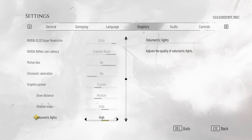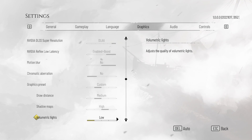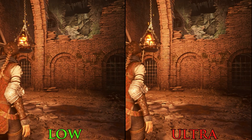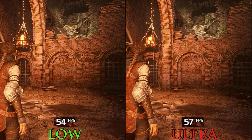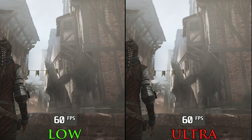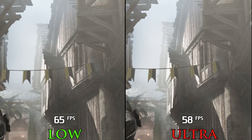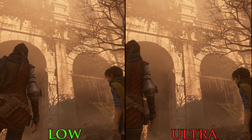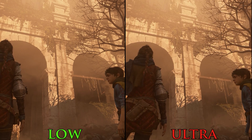One of the weirdest settings in the game is Volumetric Lighting, because no matter what I did or where I looked, I can't find what these settings really change. There is a performance hit, but both scenes look identical — and similar story with volumetrics everywhere. Since this setting doesn't change anything visually but drops performance, putting it all on low is the best option of course.